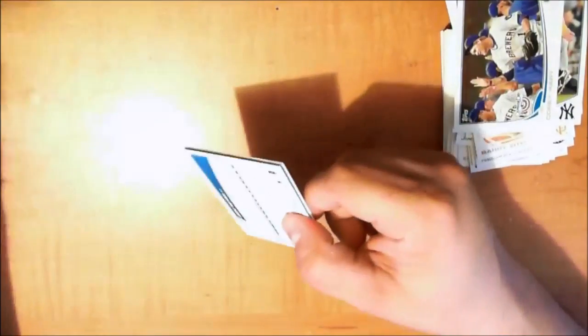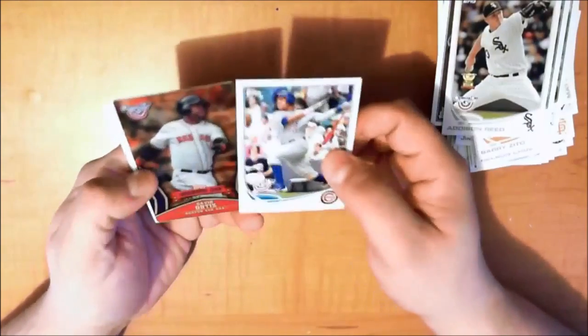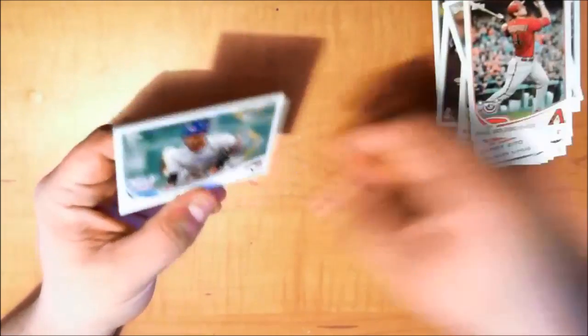Down to the last pack. Prince Fielder — sweet. Addison Reed, Starlin Castro regular card — dude's pretty dope. David Ortiz Opening Day Stars — that's pretty nice. Jesus Montero rocking the goatee, Paul Goldschmidt, and capping it off with Jose Reyes. Not bad.